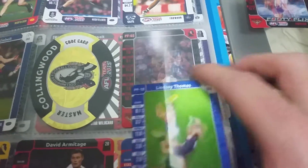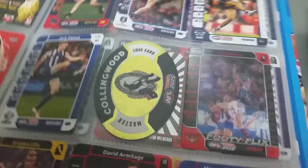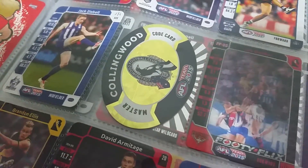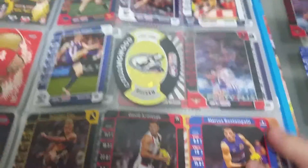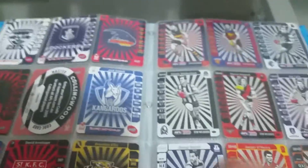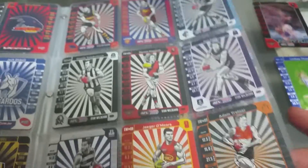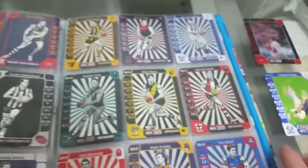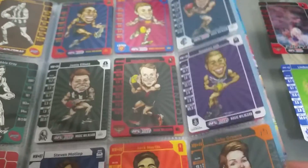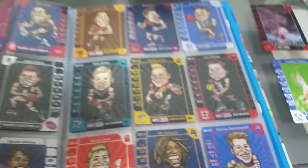Here's the master code card that you get one of per pack in those Auskick packs — there are 18 to collect, one from every team, which is pretty cool. Here are all the star and magic wild cards, 18 in the set — I cover them in my other video on my channel if you want to check them out in more detail.